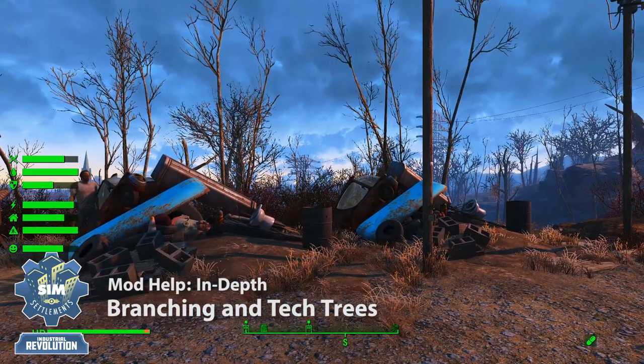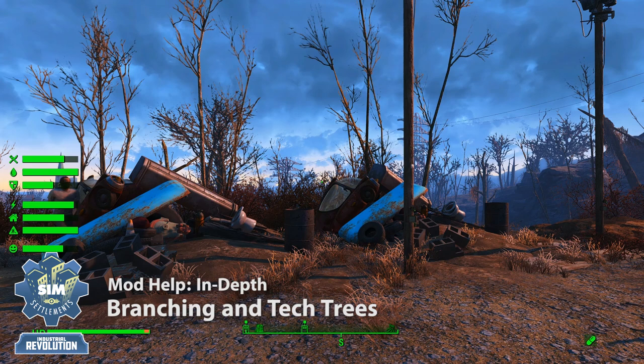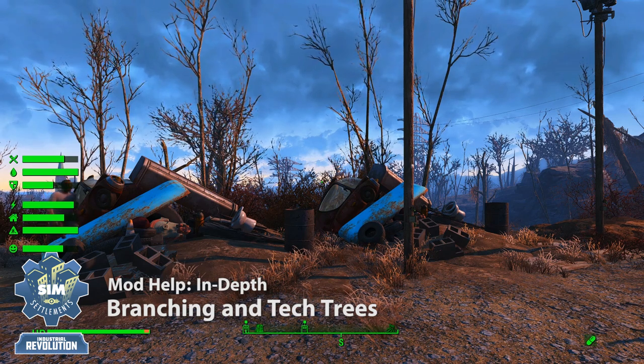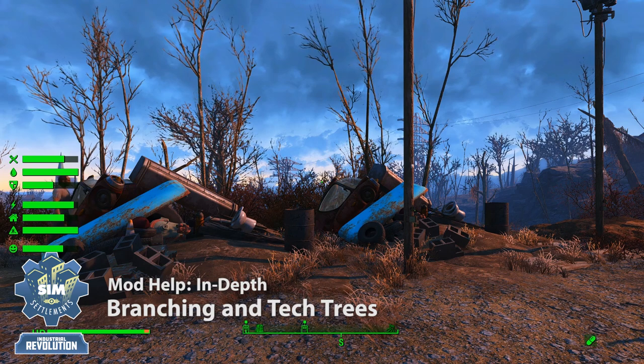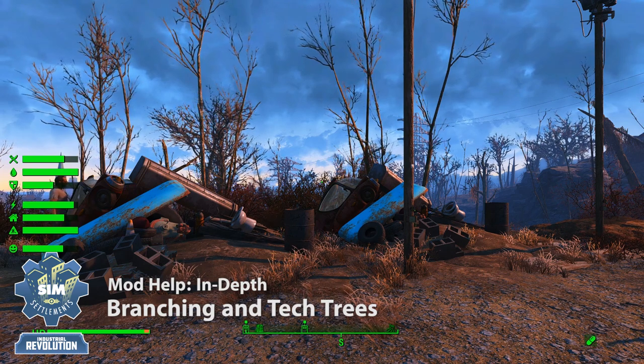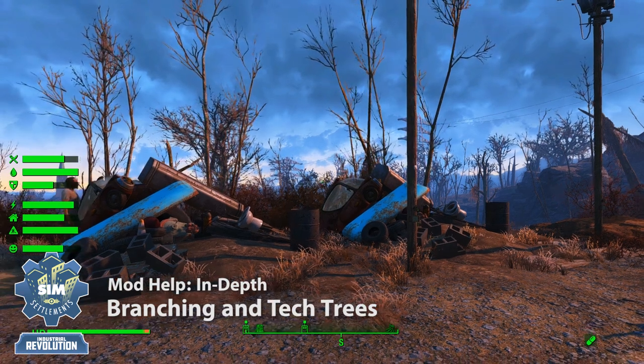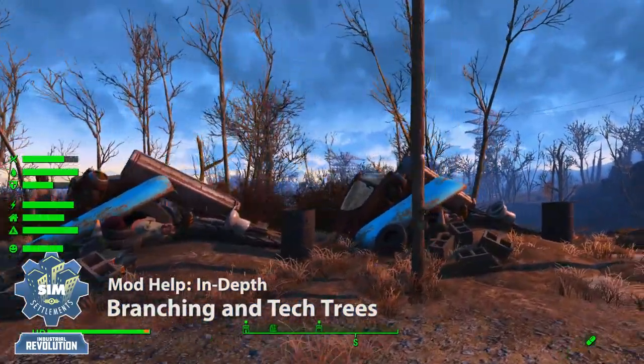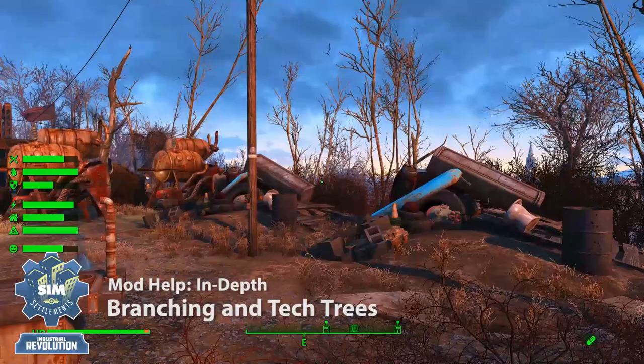Now in front of me I've got two of the scrap yard plot. I'll get this out of the way now — I did reuse the three models from the base industrial, but I will be replacing those with different ones in a future patch to make sure that it's very distinct which plot type you have without having to look up and check the post. That out of the way, let's talk about how the branching upgrades work.